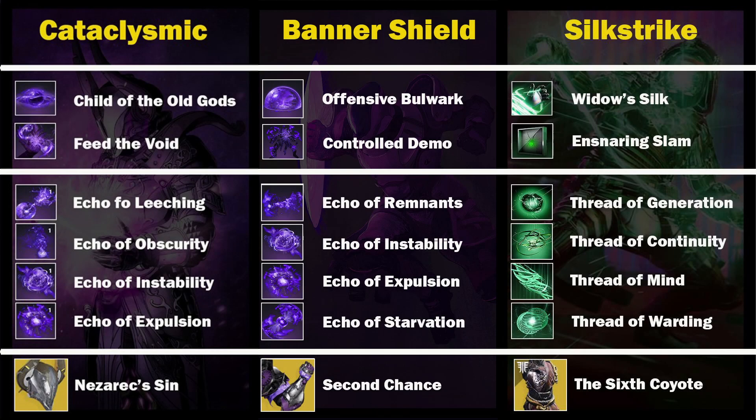Moving on to loadouts. We had a warlock running Cataclysm combined with Nezarak's Sin for increased ability regen. The hunter ran Silk Strike for clearing adds along with Six Coyote for additional grenades. The Titan ran Sentinel Shield for add control combined with Second Chance Gauntlets for extra grenades.